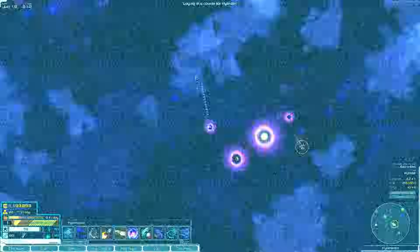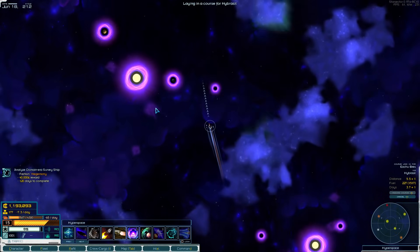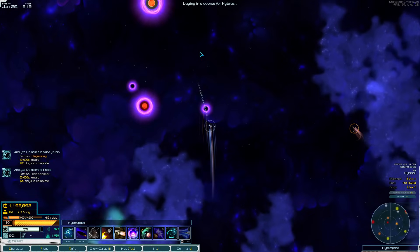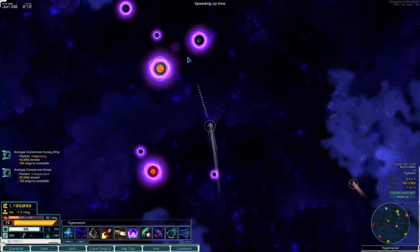After that I'm going to be heading home — all the way up to the top left corner. We're going to be starting up another colony so we can start putting all those extra colony items to use and also get a little more independent from all the core world supply lines.